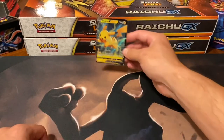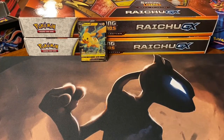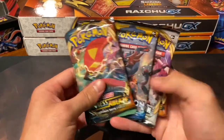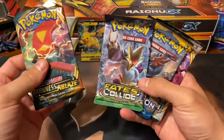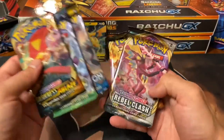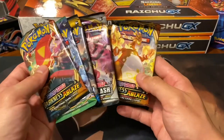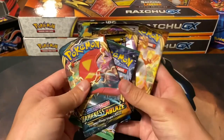Not in horrible condition but a nice little Pikachu promo card. The pack selection includes two Darkness Ablaze - these were just kind of crammed in there - a Fates Collide which is from XY, Sun and Moon Base, Rebel Clash, and then another Darkness Ablaze. Really the only two packs I actually like are the two Darkness Ablaze.